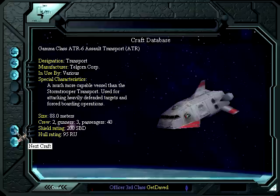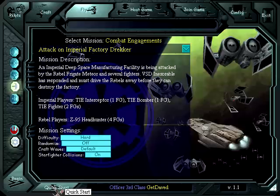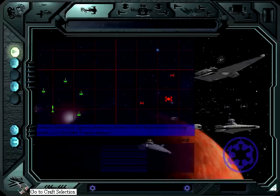We're looking for the Nebulon B Frigate — there it is. Alright, 2,560... so it's got exactly 4,080 hit points. Which, by my math, will take 6 shots.